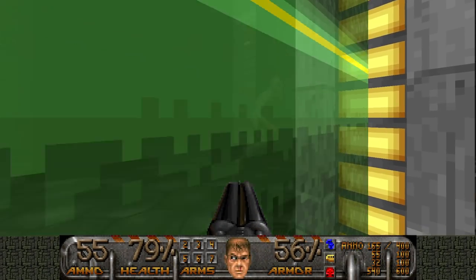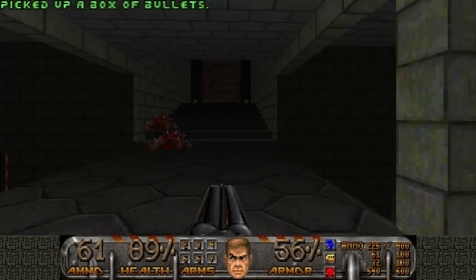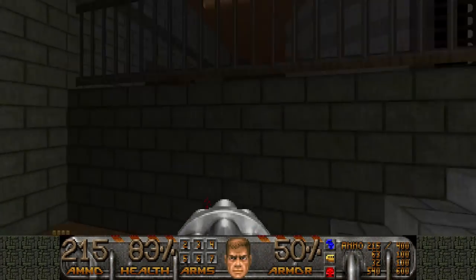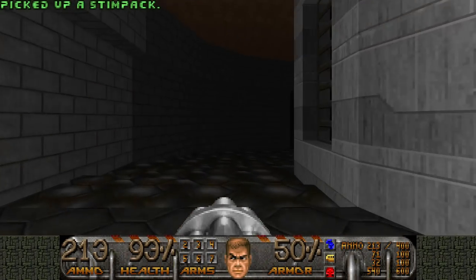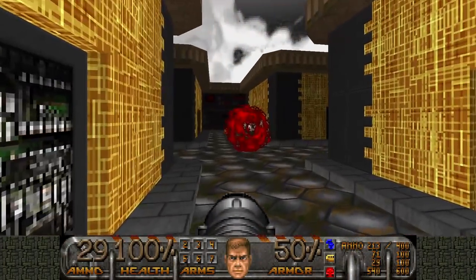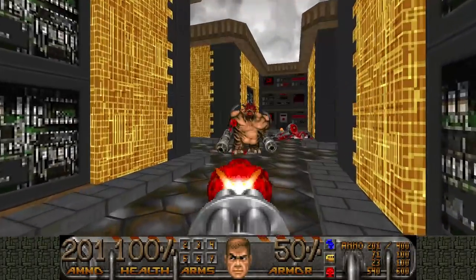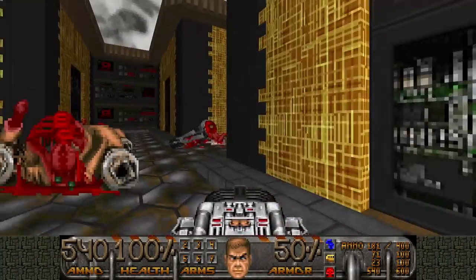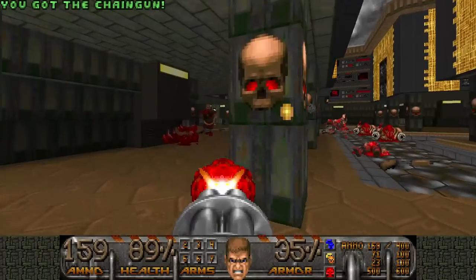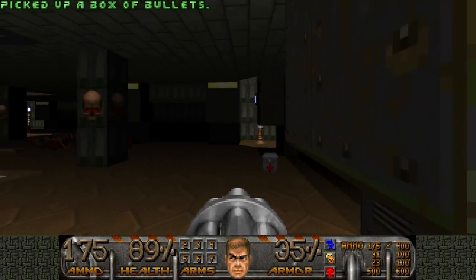There are a lot of demons behind the force field here, including an archvile, but it doesn't appear until the very end. This fight is somewhat tricky and I'm kind of low on health. We're gonna face some nasty hitscanners here — I'm gonna prepare the BFG just in case. When you press this switch a lot of hitscanners get unleashed. If you kill them quickly and then snipe them down with a chaingun, you should be fine.